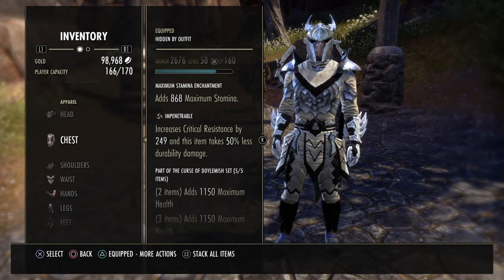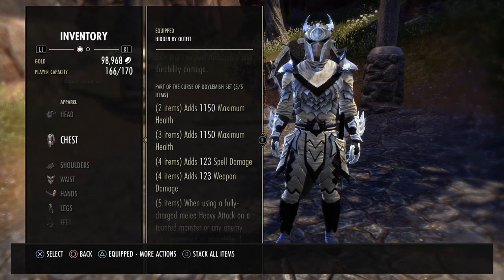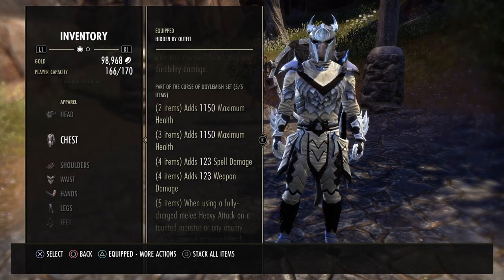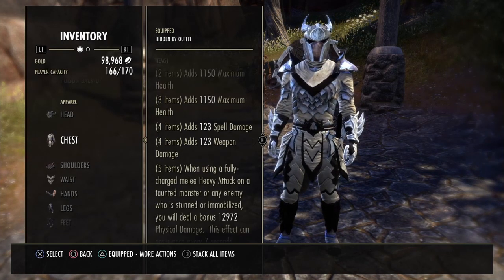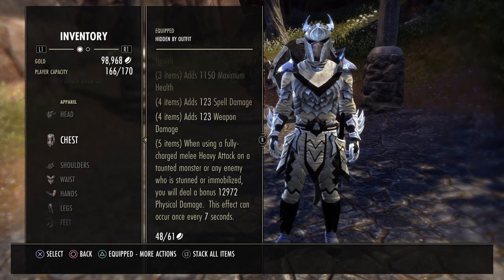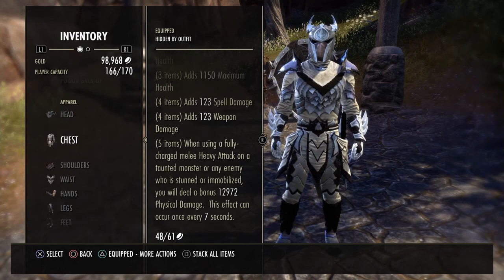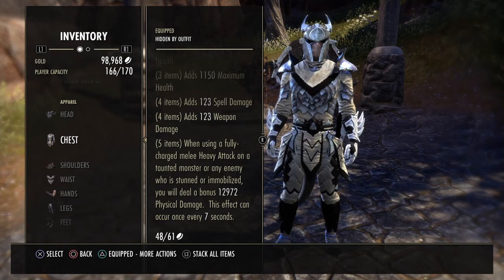It adds 1,150 max health, and 123 spell and weapon damage — which is really about 130 once you get it gold, but it's purple right now. For the fifth piece bonus, when using a fully charged melee heavy attack on a taunted monster or an enemy who is stunned or immobilized, you deal a bonus 13,000 physical damage. This can occur every seven seconds.